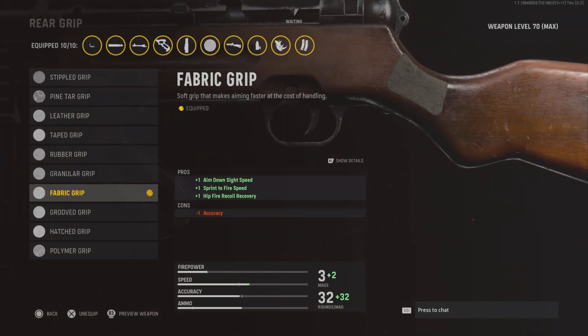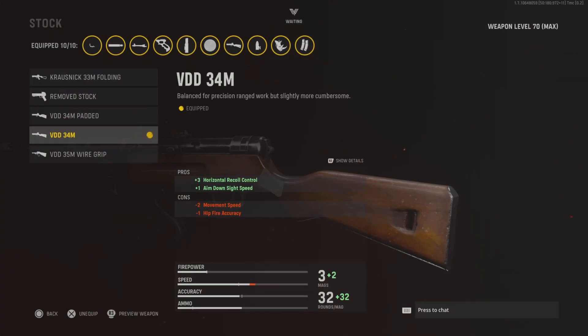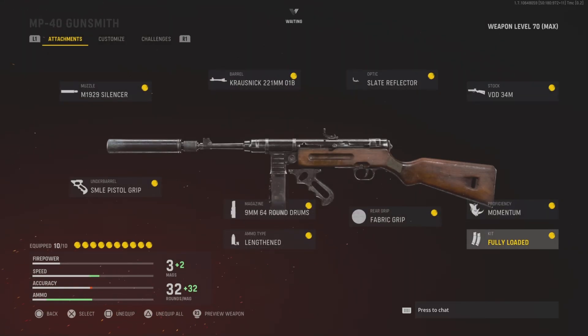Fabric grip increases the ADS time, the sprint to fire time, and also hip fire recoil, which is nice. Then we have the VDD-54M stock, which is going to increase your recoil control and your ADS time. We've got the proficiency momentum, which is going to let you run faster after you get a kill. It's really good because every single time you get a kill you get increased movement — it's actually a pretty underrated attachment.